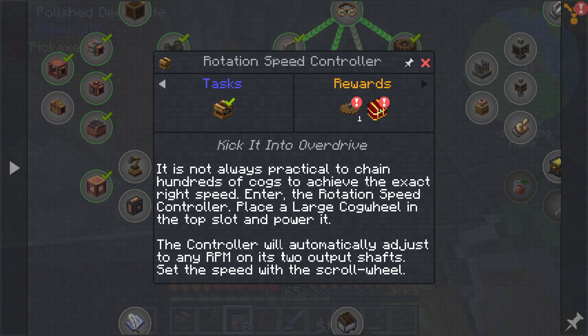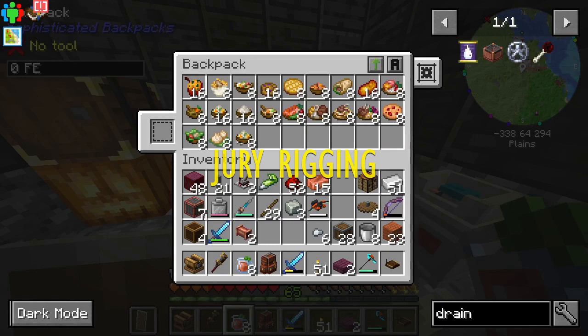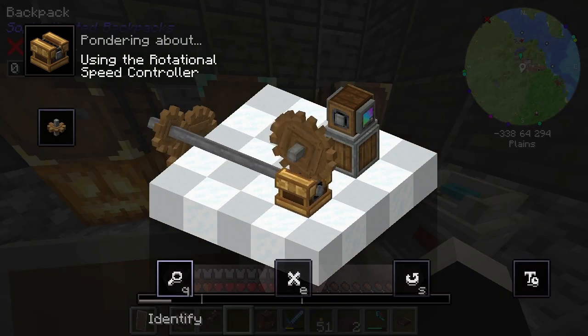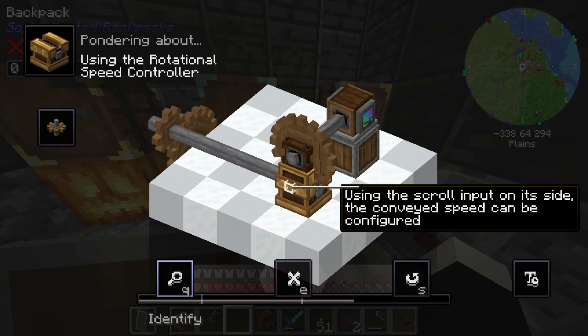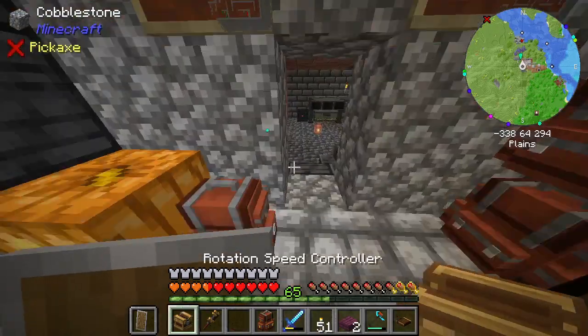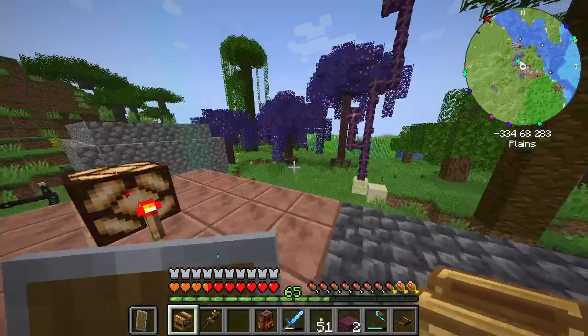Instead of calculating ratios, you can actually set the speed manually. This is how they're used — there's an input, and you have to speed up that way. Let me see if I can actually get this thing to work. Sounds much more fascinating.